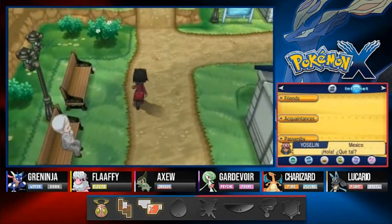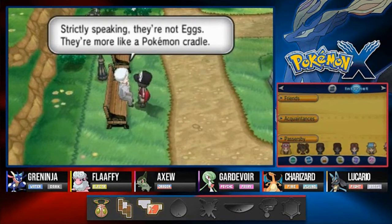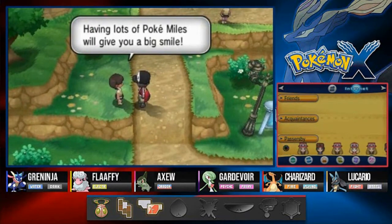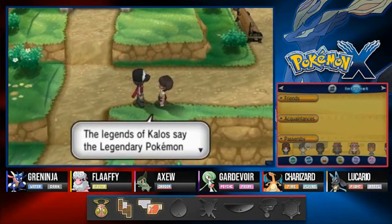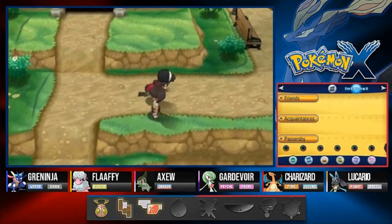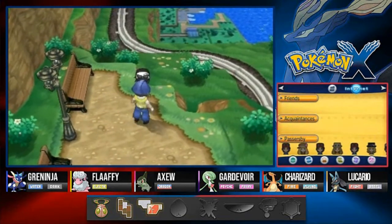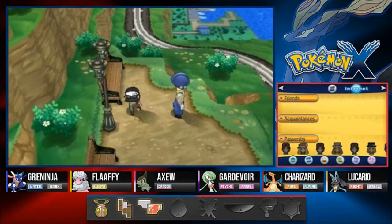Let's head to the next route. An NPC explains that egg-like things in the Pokemon Daycare are strictly speaking not eggs - they're more like a Pokemon cradle. They are eggs! Having lots of Pokemon Miles will give you a big smile. A legend of Kalos says a legendary Pokemon is in a deep sleep, which is why there aren't many stories about it. We also find the Sky Plate. An NPC tips: use Rain Dance and Thunder will never miss.